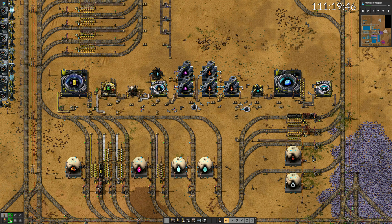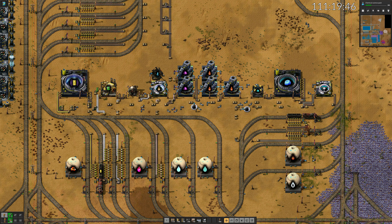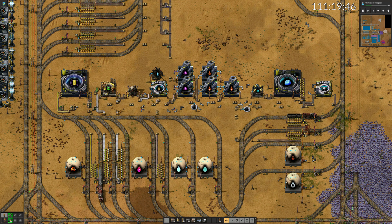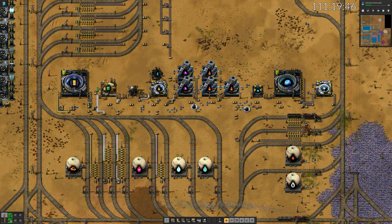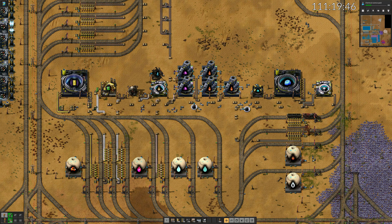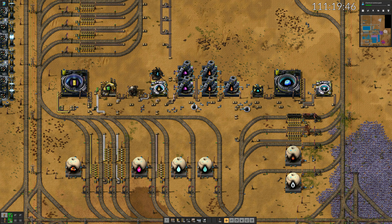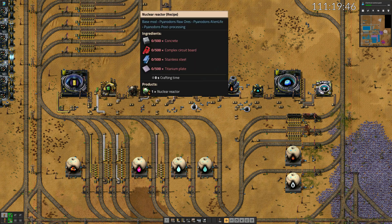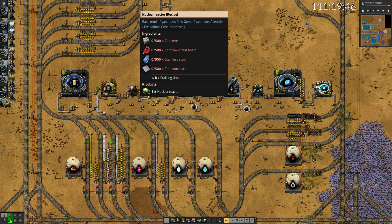I can already start making plutonium. The nuclear sample itself is still not researched, but everything is ready. This is why I scaled up my power so much — particle accelerators feel like centrifuges in the early game: one gigawatt each. By the way, you better don't look at the cost of the reactor. Fortunately, one is enough.